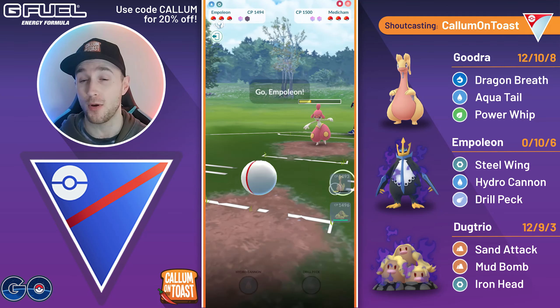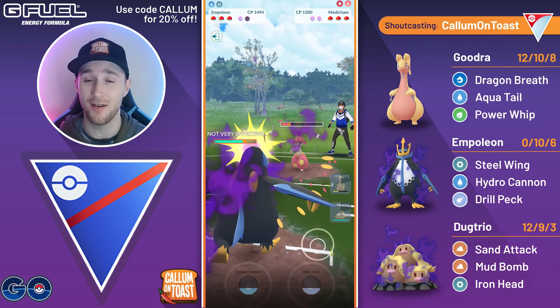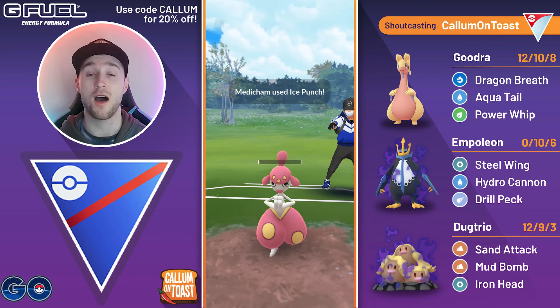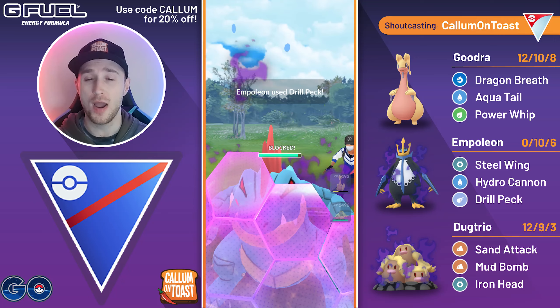Here we're going to swap and catch a double-resisted Ice Punch onto my Shadow Empoleon. But I don't think they're quite in farm-down range, and they make it to another charge move — just another Ice Punch, so it doesn't do too much damage. But they put me into perfect farm-down range to come in with their Feraligatr. We're going to go for a Drill Peck, grab a shield from the Shadow Feraligatr, but it's not looking too good.